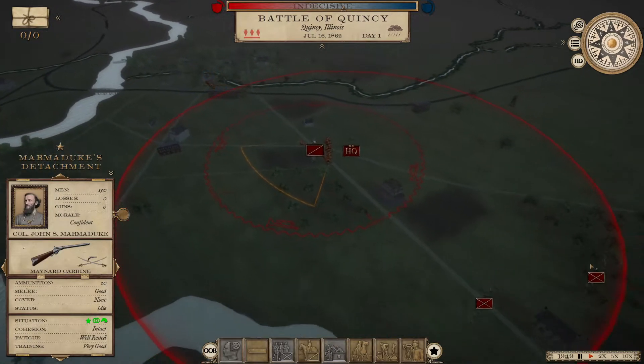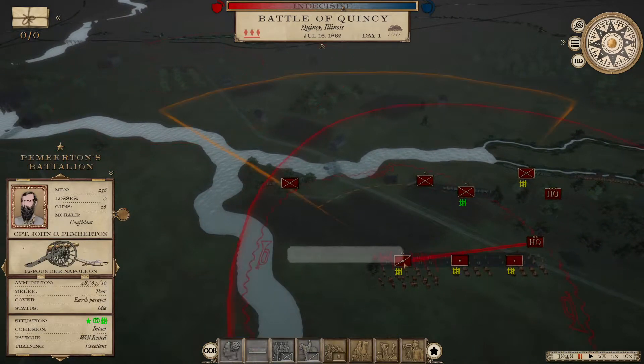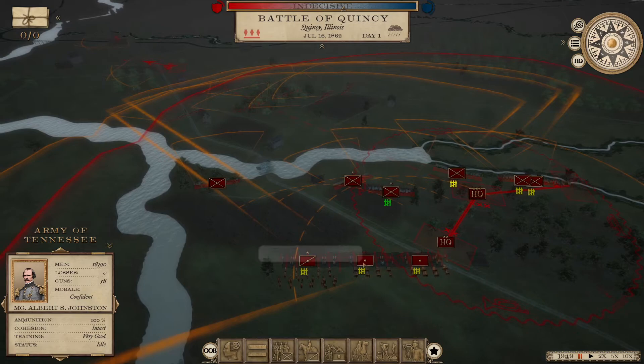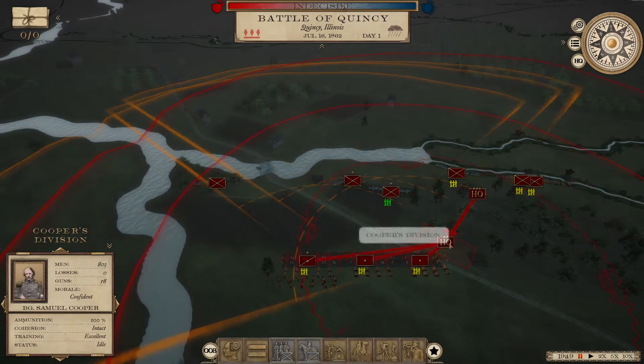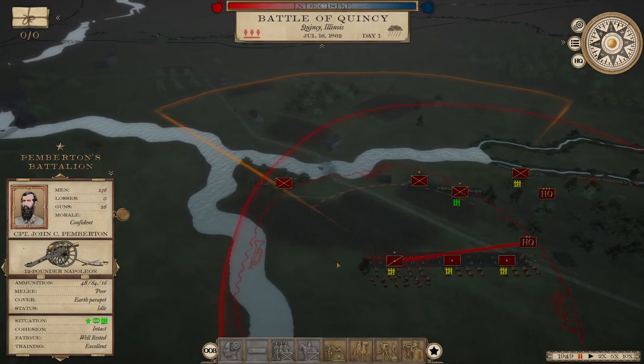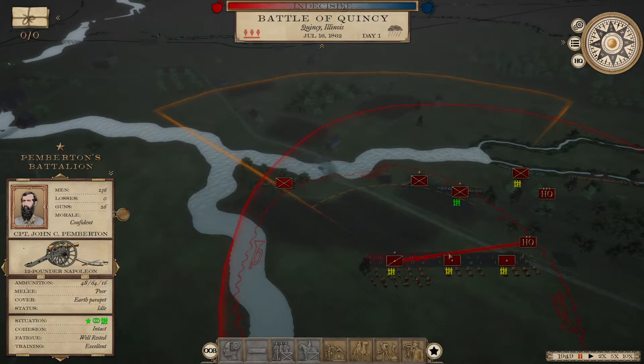We're back with this particular army — Albert Sidney Johnston's army. He has an artillery division; that's just how I organize it. Armies could be organized very differently, but that's how I do it. Artillery generally doesn't take up many men, but the guns themselves are a good deal more expensive than small arms, for obvious reasons.